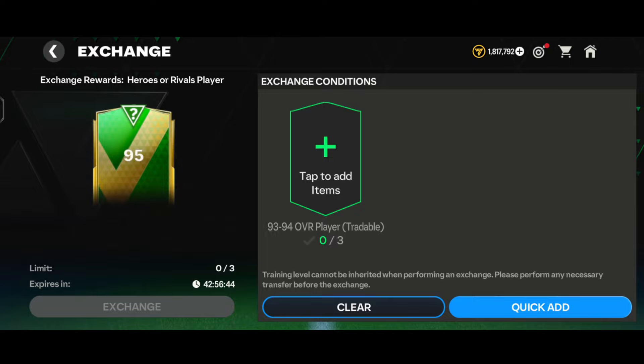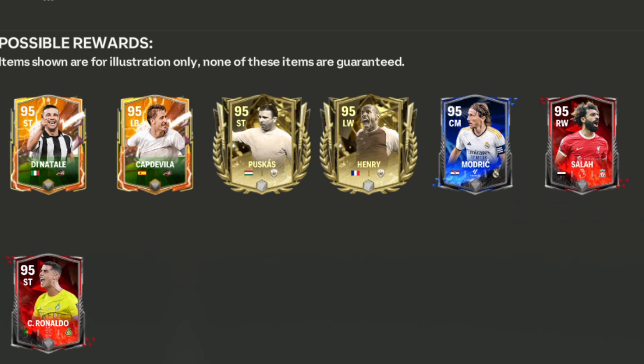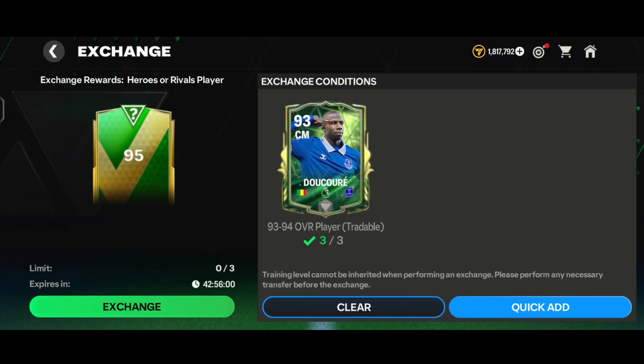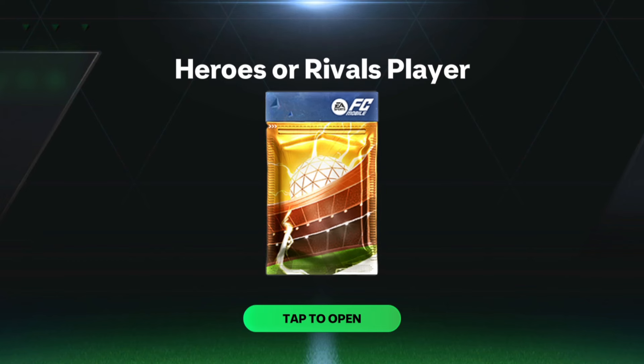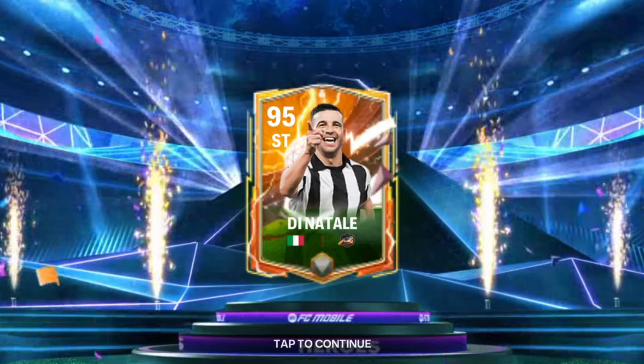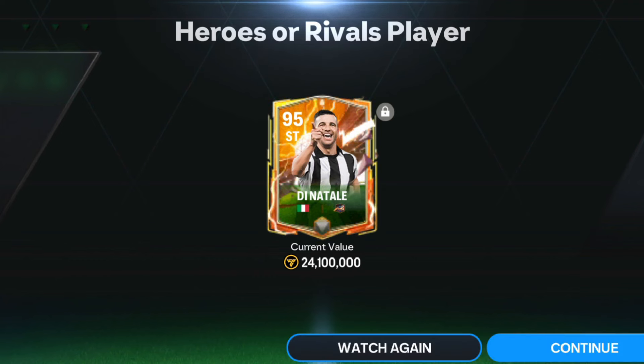Now it is finally time to do the 95-over exchanges. Before that let's see the nominees: 95-rated striker Dina Salar, 95-rated left back Capdevila, 95-rated striker Puskas (prime icon), 95-rated left wing Henry (prime icon), 95-rated CM Modric from rivals, 95-rated right wing Salah from rivals, and 95-rated striker Cristiano Ronaldo red rivals version. For the first exchange we got a Heroes walkout - 95-rated striker Dina Salar, going for 24.1 million coins. That's an L as I invested about 35 million coins - an 11 million coin loss.